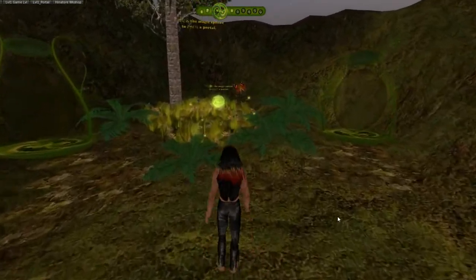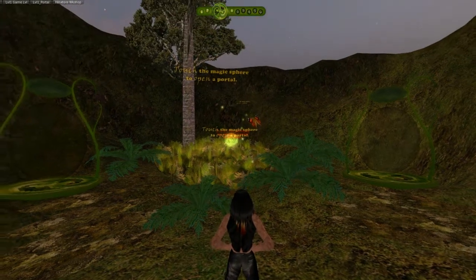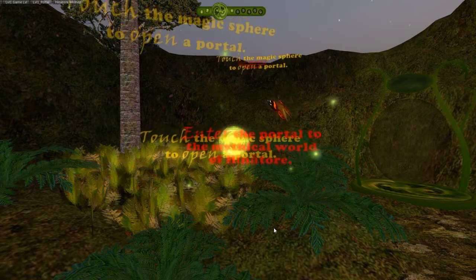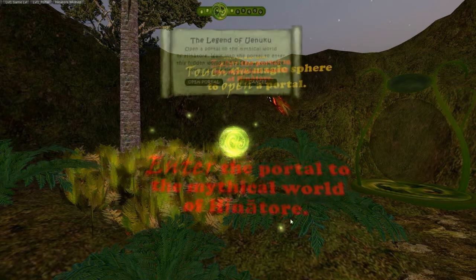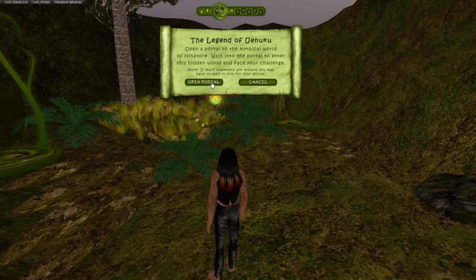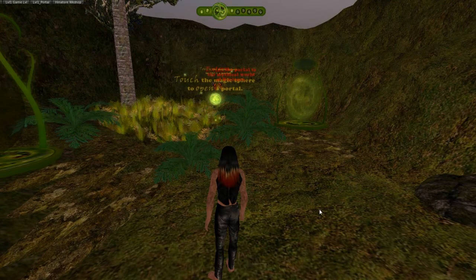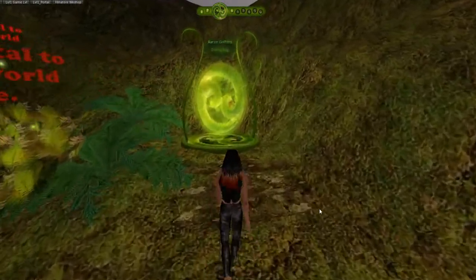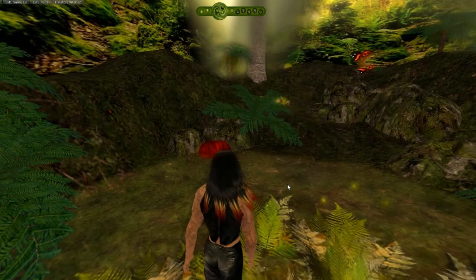Once we're into the portal area, you touch the magic sphere to open a portal and this portal will take you up to the game level. Once we move up here, at this lower level the students can collaborate, talk, and walk through the valley together, but once we get into the actual playing level — the mythical part — you're on your own again.